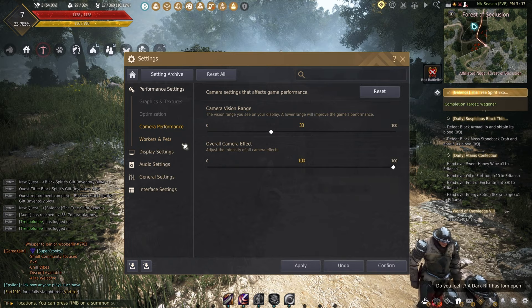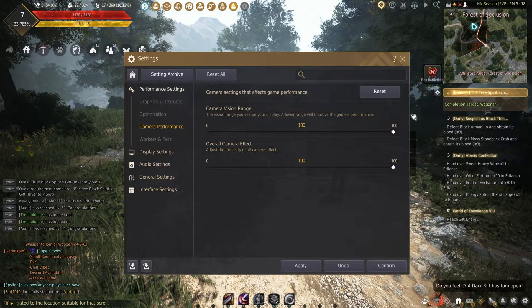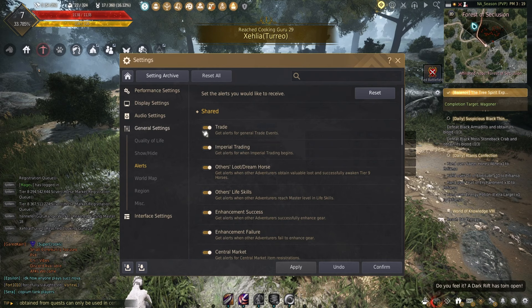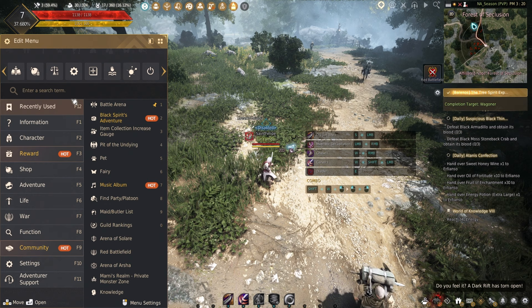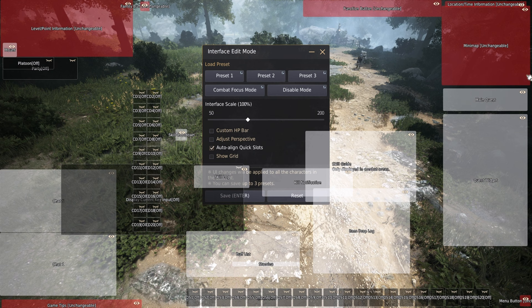In Performance Settings under Camera Performance, change the camera vision range all the way up — this increases your FOV and makes you feel less zoomed in. Directly below that, change Camera Effects from 100 to 0, which completely removes screen shake when using skills. Under General Settings in the Alerts tab, you can remove pop-ups of players enhancing at the top of your screen. I recommend turning almost all of these off. In the Escape menu you can also edit your UI exactly how you want.